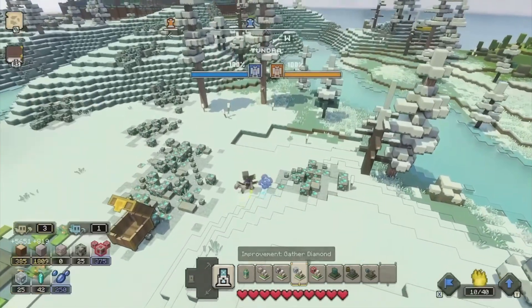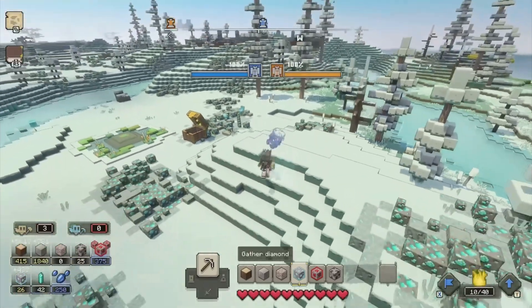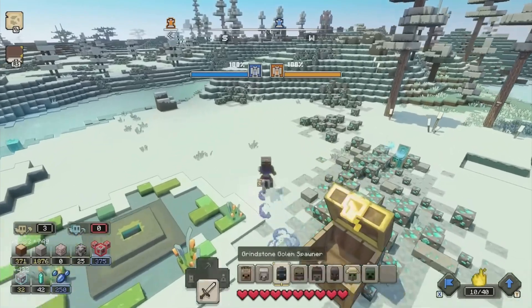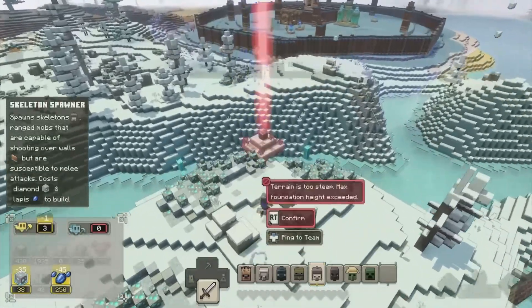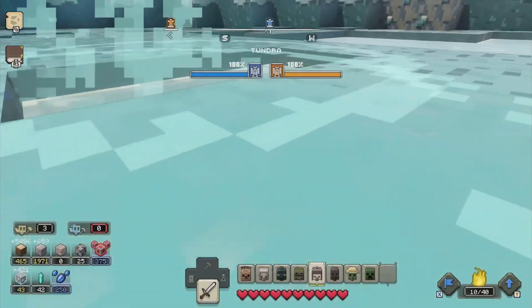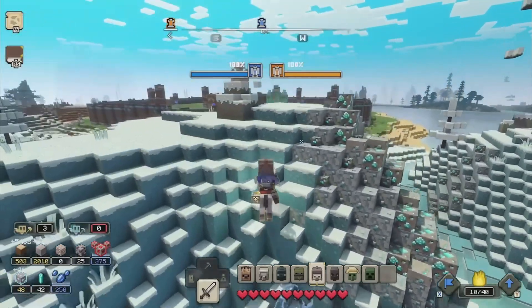Now we're going to talk about the last thing, and that is how to go ahead and fix the controller. Make sure when you guys are plugging in your controller — again, this does work like normal Minecraft — the controller is not set up from the base. So simply make sure you guys go ahead and go to your Microsoft panel and fix it there. Again, it's very simple and very easy to do.